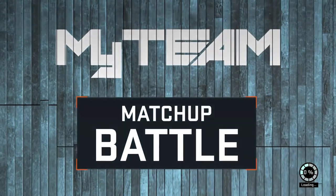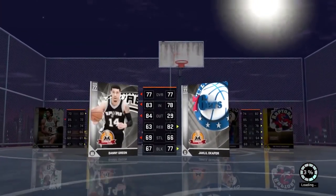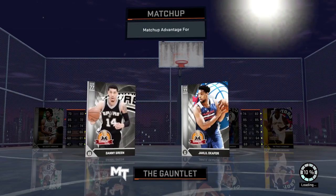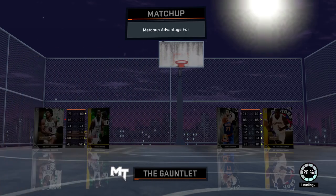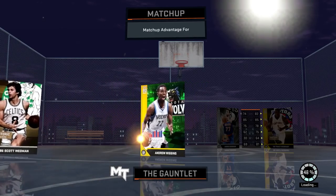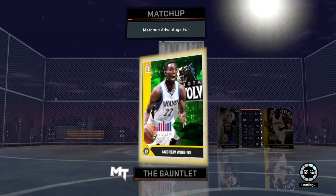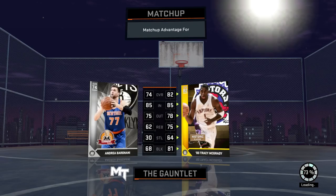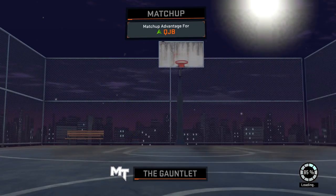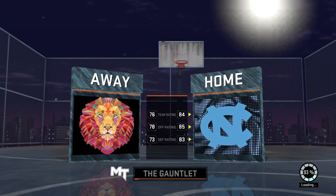Back with another NBA 2K16 gauntlet matchup. Let's see who I have. I ended up picking my man Jaleel Okafor as the card that I want. You see his Danny Green is outmatching him even though he doesn't have the height advantage. I ended up getting the Andrew Wiggins trial card and I got Tracy McGrady. The gauntlet is giving me the opportunity to use some of these cards that I have never used before.